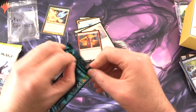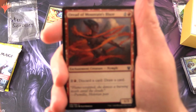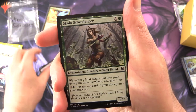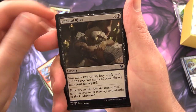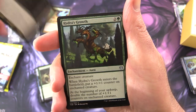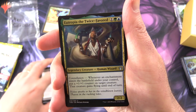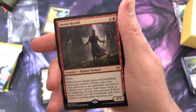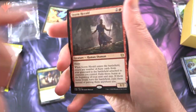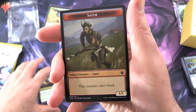Scooping it up, on to Theros Beyond Death. There's a lot of value in this set these days, which is quite surprising considering the reception it got at the time. We have Oriad of Mountain's Blaze, Karametra's Blessing, Elite Instructor, Lampard of Death's Vigil, Scholar, Grovedancer, Eris's Blessing, Funeral Rites, Dreadful Apathy, Eidolon of Philosophy, Voracious Typhon. Uncommons: Elspeth's Nightmare, Hydra's Growth, Eutropia the Twice Favored. Rare: Storm Herald — a nice one indeed. There was a fun combo I was using this card for — I'll chuck a link in the corner for the deck tech. And a Full Art Plains and Saproling Token.